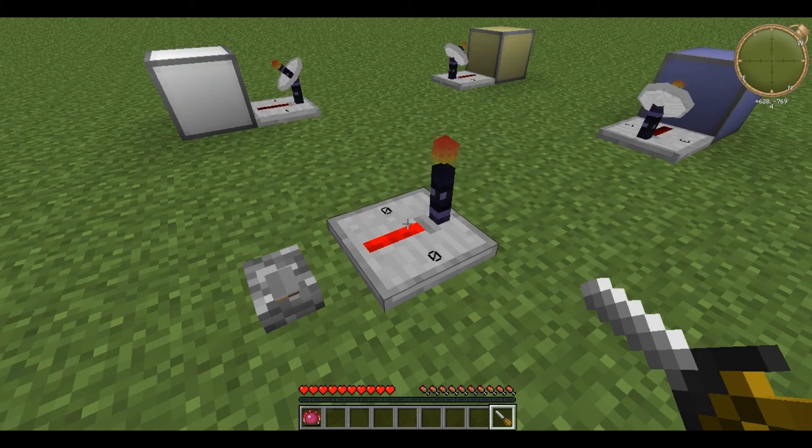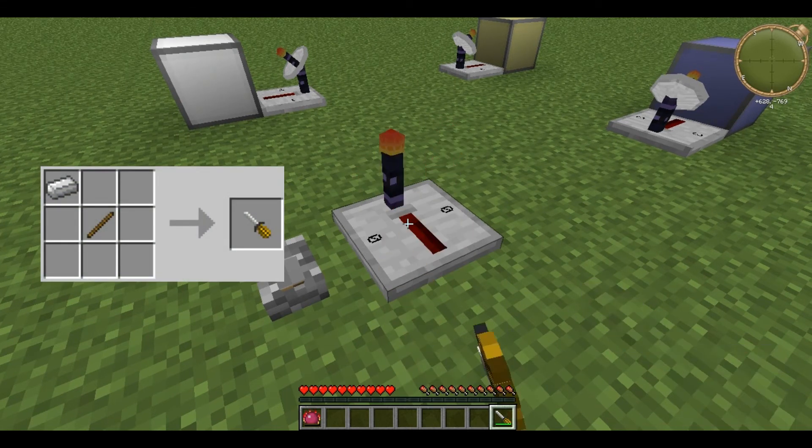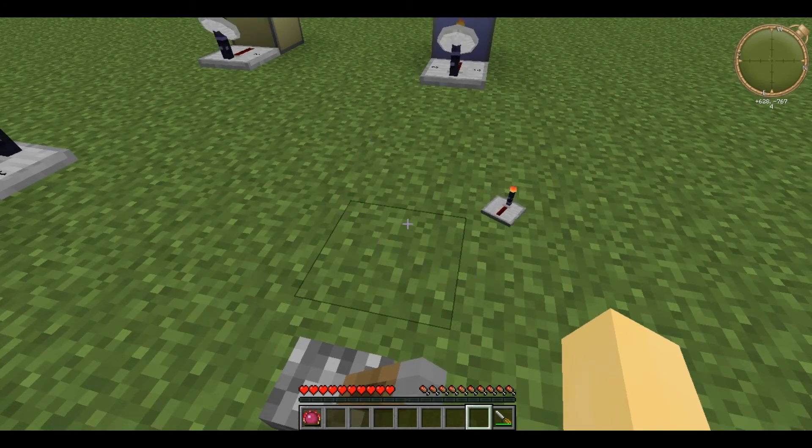As these are based on the logic circuits from Red Power, you can use a Red Power screwdriver and right click to turn them. To remove these you can just use your fist and they pop off.